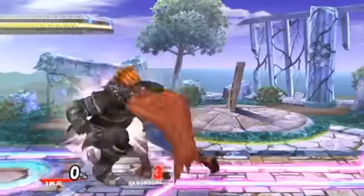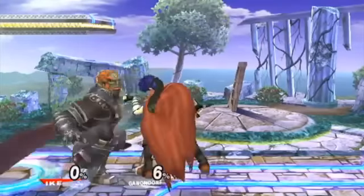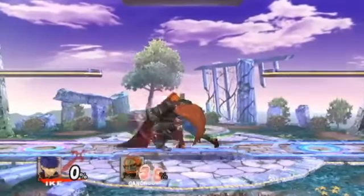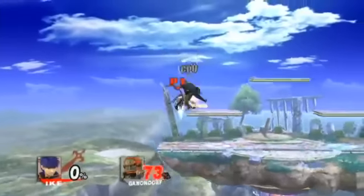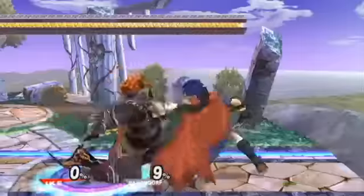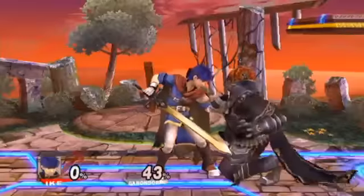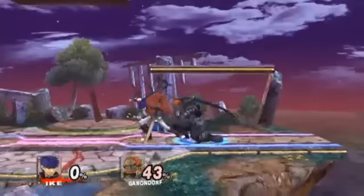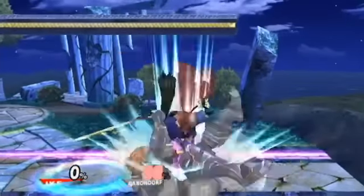Ike's throws are quite useful in his playstyle. Pummeling is important to do with any character to tack on extra damage — just press the attack button while holding your opponent. Ike is lucky to have one of the more powerful pummels, dealing 3 damage a hit, and it freshens up Ike's other moves, which is really crucial. A move will go stale if used often, so pummeling will keep moves fresh. Ike's forward throw is good for spacing and sometimes comboing with good reads, but has little to no guaranteed follow-ups. His back throw does have some guaranteed follow-ups and should be used much more often. His up throw is useless as it can't combo into anything and is completely outclassed by his down throw, which can combo much better and spaces a little more nicely.